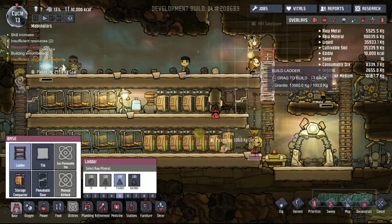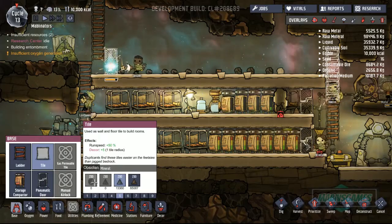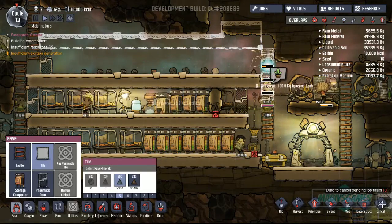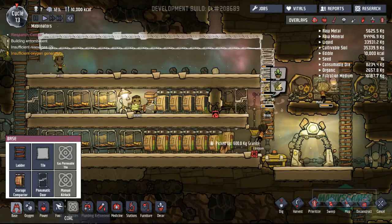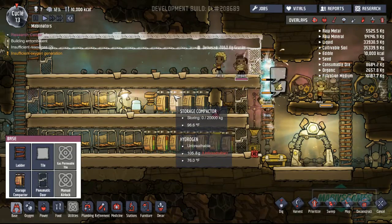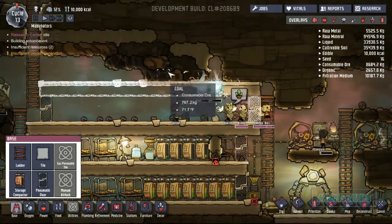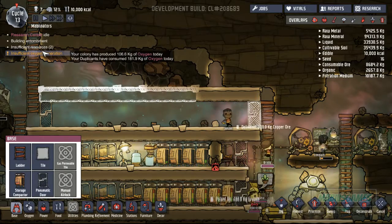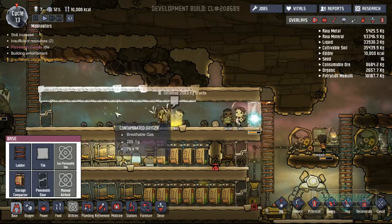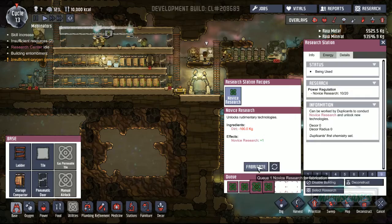We need some more ladders - ladders up right there, seems good. Tile, granite. Granite up to here. There we go. We're building more houses, guys - I love it. Pneumatic door right there. Hopefully they can all fit in. More storage - pretty much the same as this room up here. I don't want to do another electrolyzer though. If we do another electrolyzer, it's going to be later and it's going to be insufficient oxygen generation. We're going to be okay. I have no idea what I'm doing - wish me luck.